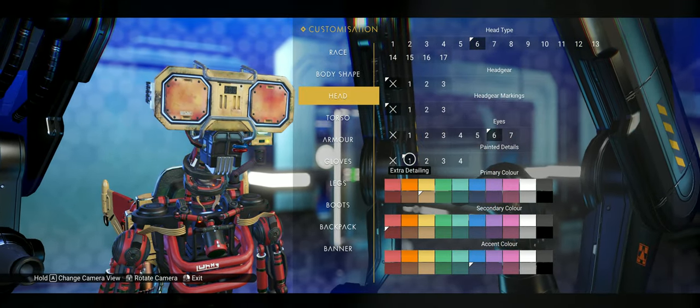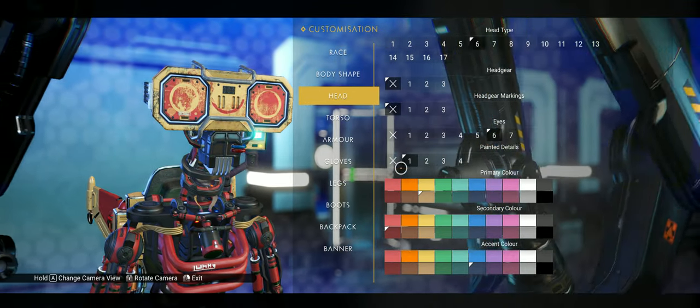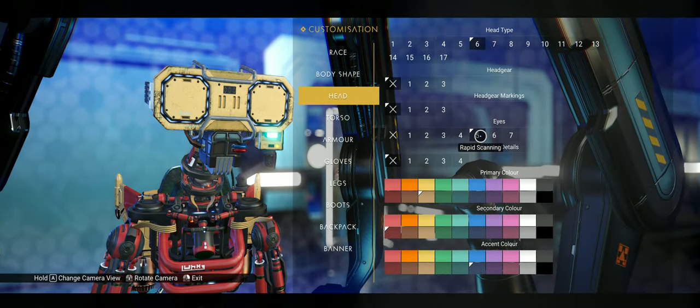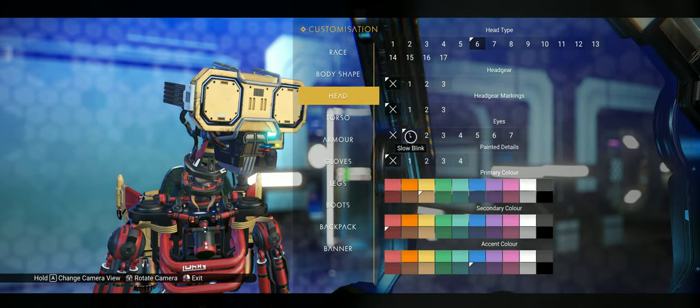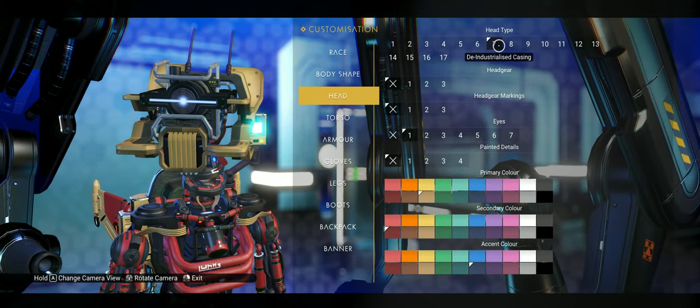Here's one called Block Casing. You can choose whatever colors you want — I just have these colors chosen to show you where the colors will fall. This has got some pretty cool eye effects too; the pulsing looks pretty neat. I like that one — that's probably in my top five.